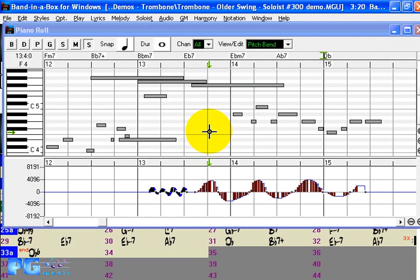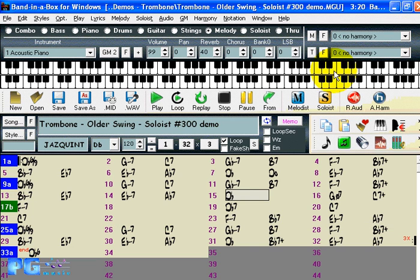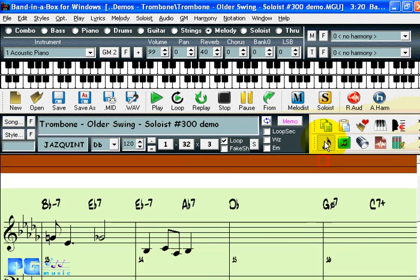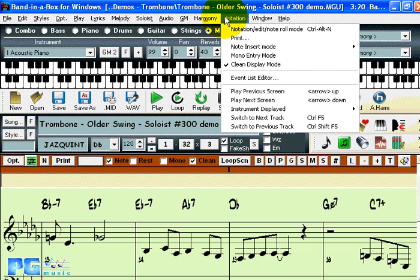Random pitch bend drawing can produce some interesting results. This piano roll window will allow you to edit your melody tracks and soloist tracks in Band in a Box, which are the editable tracks. All the changes you make will appear on both the Notation window and the Event List window. You can show the Event List by choosing Event List or pressing the number sign button.